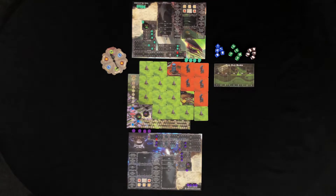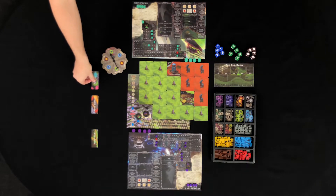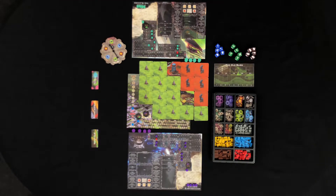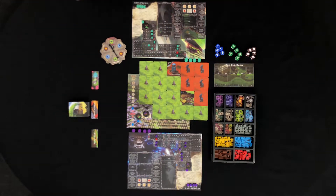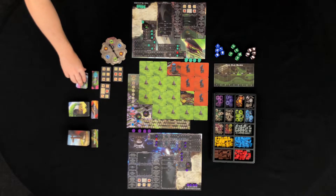Take all those other tokens you punched out earlier and organize them for easy access while playing. Next, set up the areas for your trade district, quest hub, and temple. Throughout the game, you'll be placing cards both above and below these headers, so make sure you leave enough room. Shuffle up your position cards, equipment cards, quest cards, and skill cards. Equipment cards go next to the trade district, quest cards next to the quest hub, and skill cards next to the temple. Also take the top four cards of the temple deck and place them face up under the temple header.